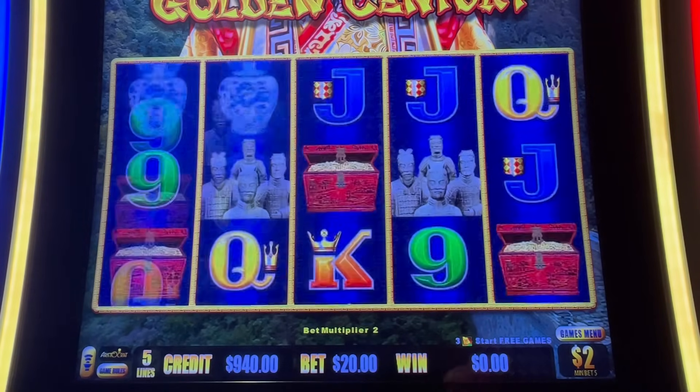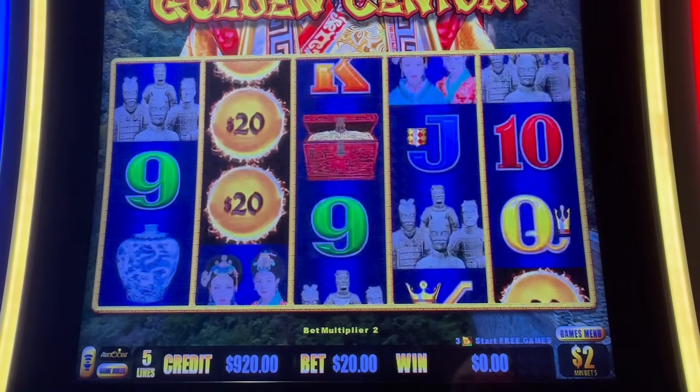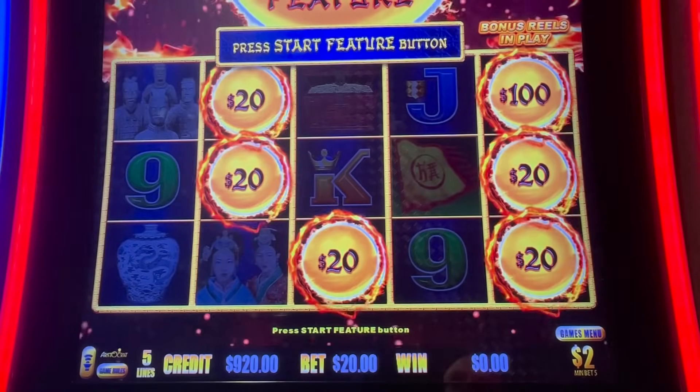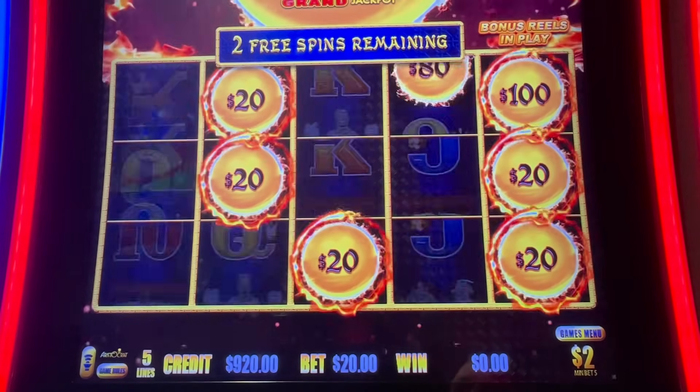Halfway there. Our friend is wild, and if we ever see... Oh! They say three flags for some free games. Taking one moment, just in case it matters. That Mini's at $500, Minor's at $2,500 — so let's get one of those.